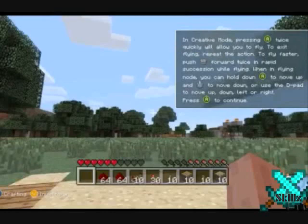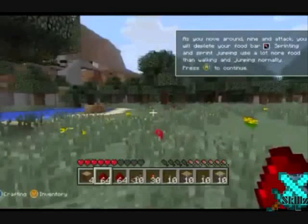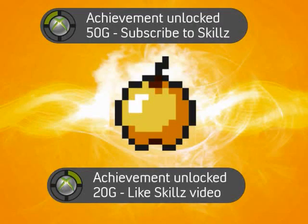In creative mode, you just press A twice quickly for flying. There's also the hunger bar where you die if you don't have enough food. Rate, comment, and subscribe.